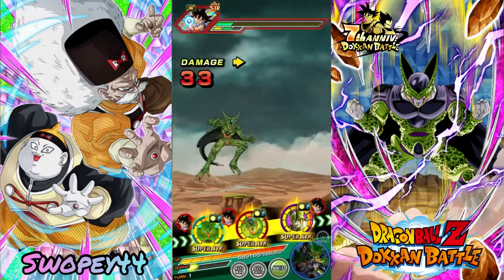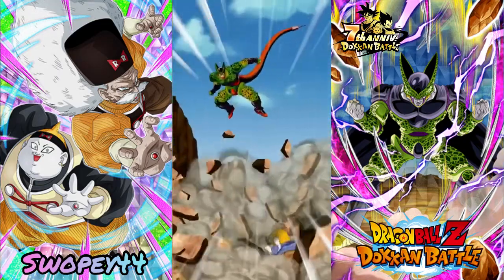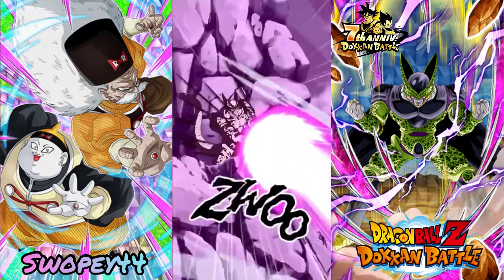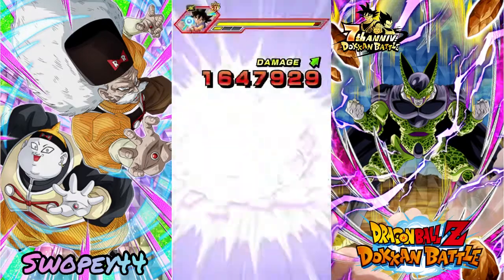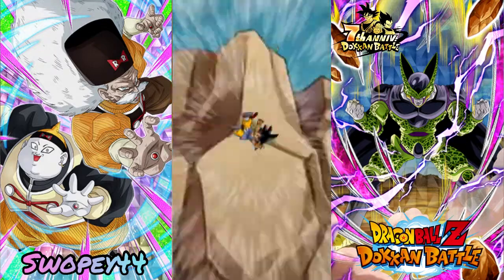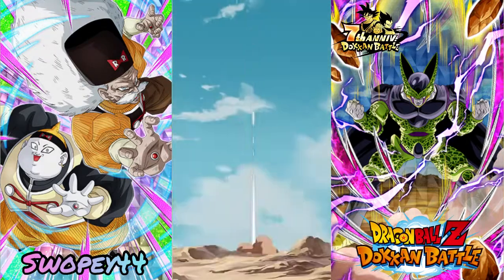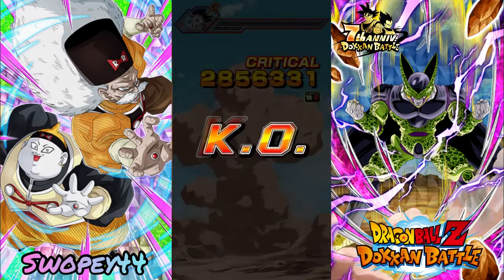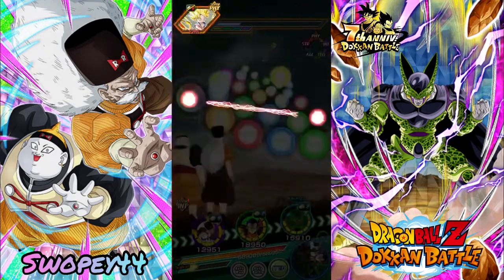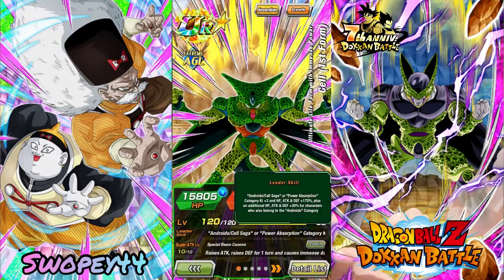AGL Cell is still looking pretty solid — his 200% leader skill is a fun team to run. He doesn't lead Androids per se; he leads Android slash Cell Saga and Power Absorption. He gives the 200% leader skill to people on Android slash Cell Saga. He leads Android slash Cell Saga and then gives the 200% to Androids.